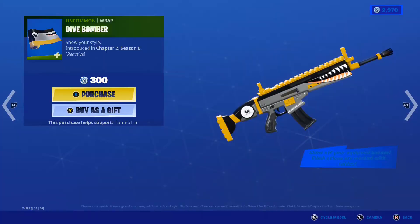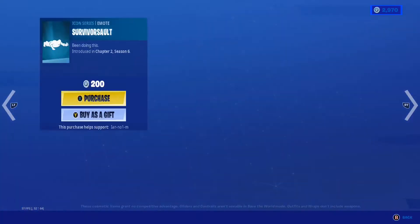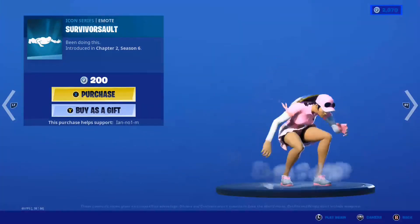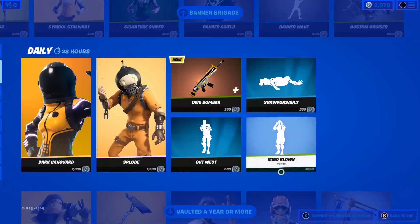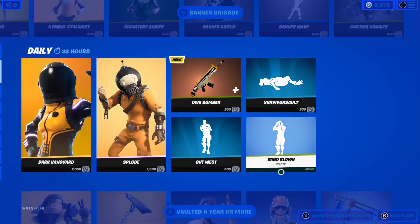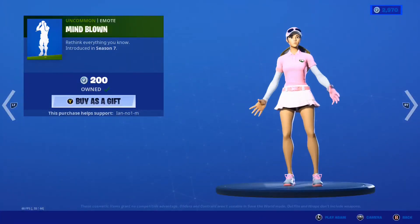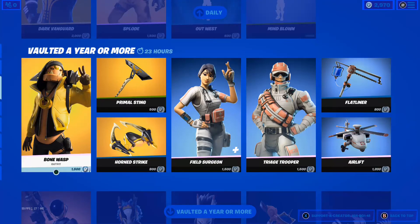The Survivor Assault is still in the store. We've got Outwear, Mind Blown, and we still have the Bone Wasp, Primal Sting, Horn Strike, Field Surgeon, Triage Trooper, Flatliner, Air Lift, and Voltage.